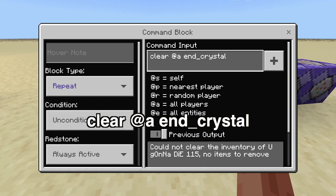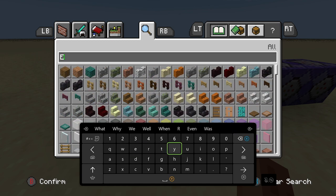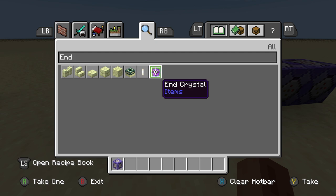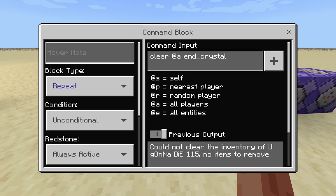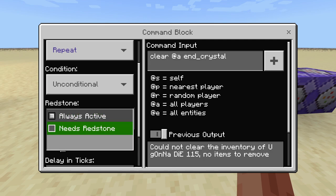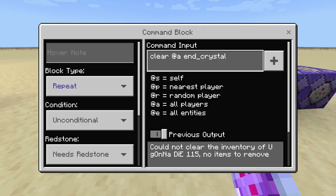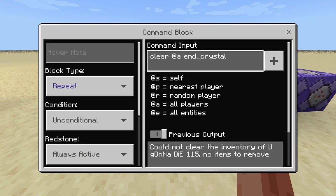Here's the first big command — probably one of the biggest ones. This is the clear command and it clears end crystals from everybody's inventory. An end crystal is a block that can explode even when TNT Explodes is turned off. So if anybody is trying to brew up end crystals to grief your build, this command block literally removes them from their inventory just like that. The command is: clear @a end_crystal. Make sure you have it on Repeat, Unconditional, and Always Active. To turn it off temporarily, go to Always Active and switch it to Needs Redstone.